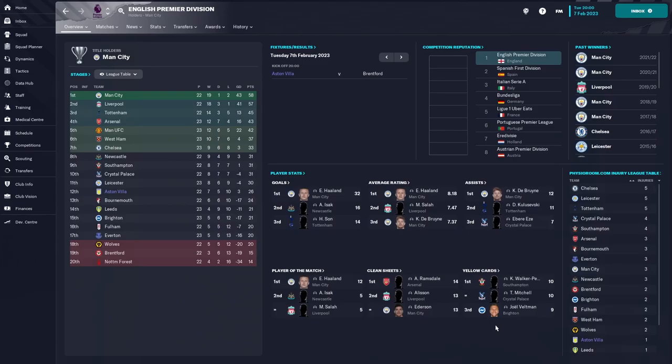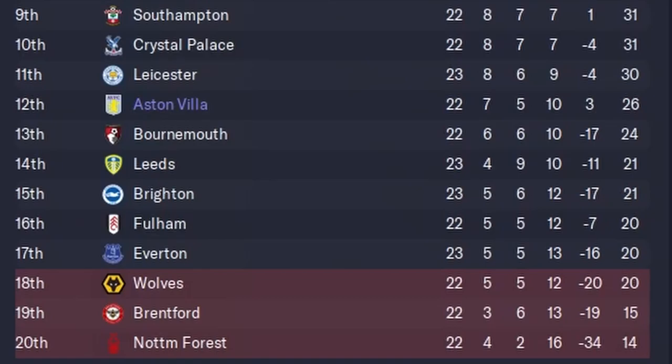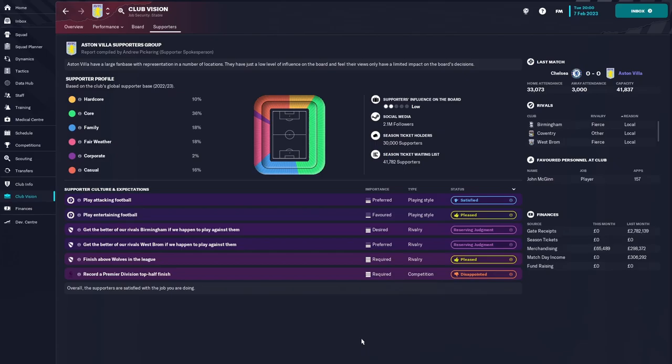At the time of recording, Villa sit 12th in the table, seven points behind Chelsea who occupy seventh position and that final European spot, and only six points above the drop zone, currently occupied by Wolves, Brentford and Nottingham Forest. While the board don't seem to think I'm doing a bad job, a poll in a local newspaper gave a different impression. The fans want a top-half finish, and the board want European qualification.